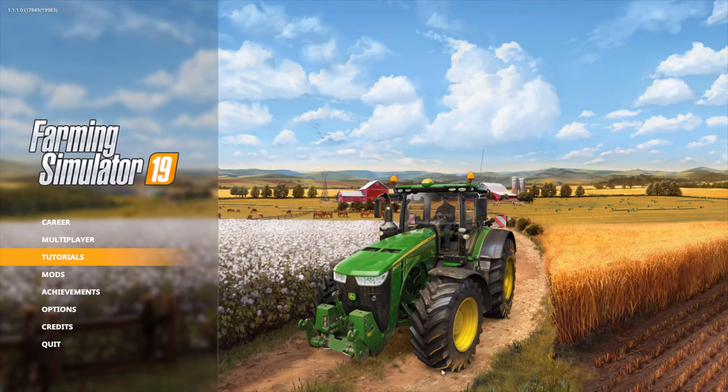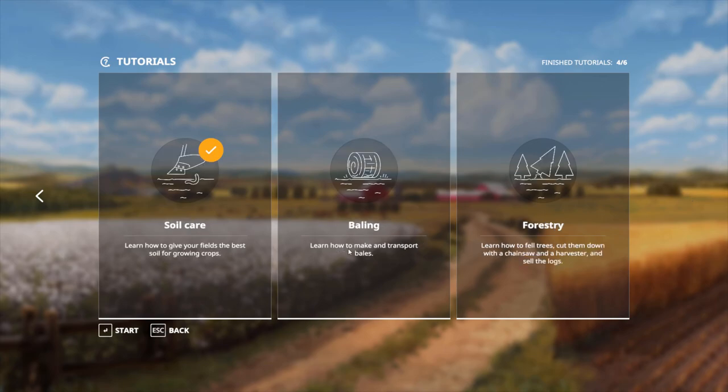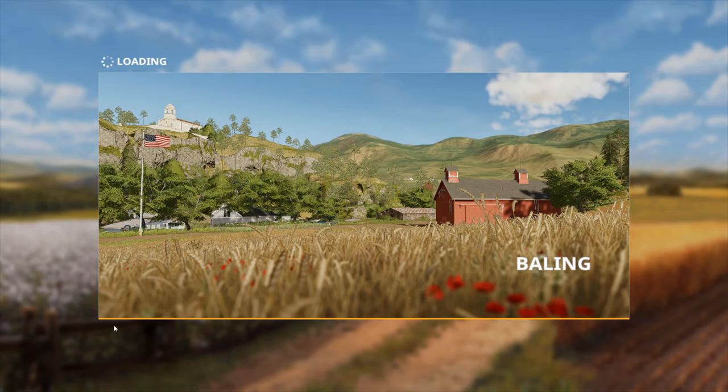Another round of Farming Simulator 19. What's up guys, Attaboy here. Today we're going to do some more tutorials. We're on number 5, and the 5th one I believe is baling — baling. We're going to learn how to make and transport bales. Alright, let's get started.